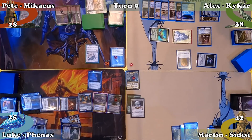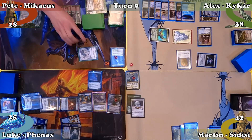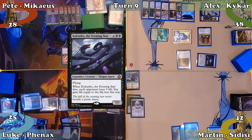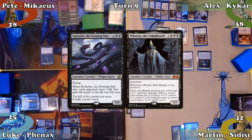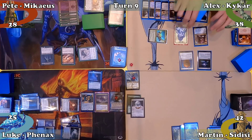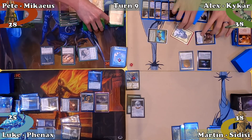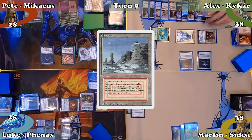Pete mills 4 in his untap step, plays a Swamp, moves to combat, attacks Ashiok with his Tatterkite dealing 2 damage, and moves to his second main phase. He casts Kokusho the Evening Star, recasts his commander Mikaeus, and ends his turn. Alex mills 5 and moves straight to combat, attacking Ashiok with Kykar and Martin with his 2 remaining creatures — reducing the planeswalker's loyalty to 0 and dealing Martin 4 damage. In post-combat, Alex plays a Plateau and passes to Martin.